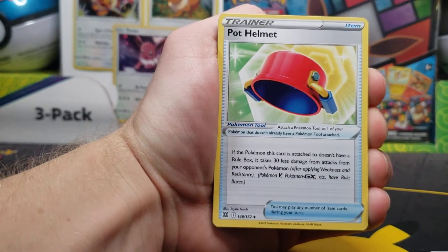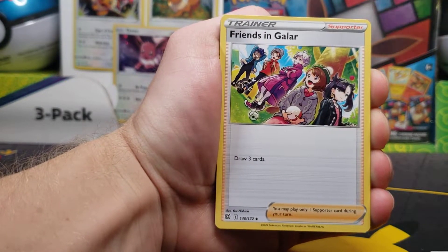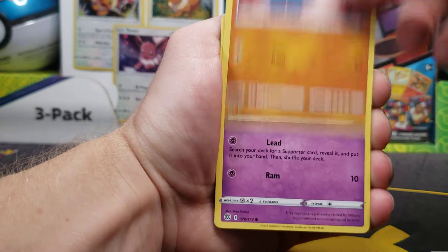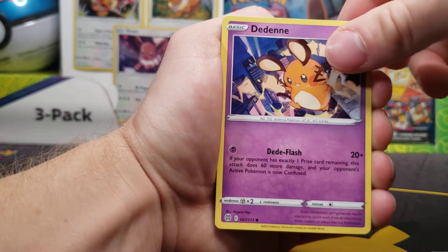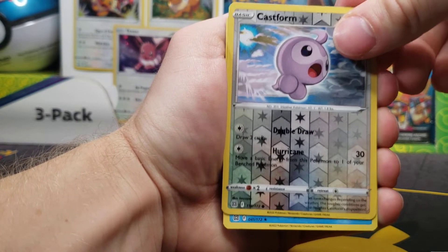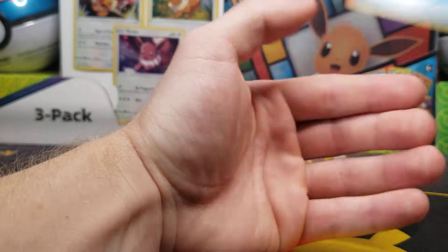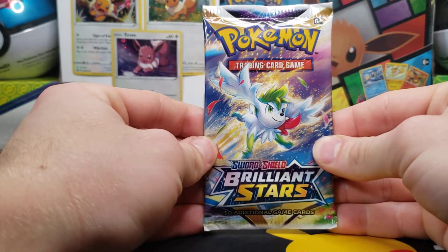Brilliant Stars pack starts with Psychic Energy and Pot Helmet, Exeggutor, Friends in Galar, Nosepass, Milcery, Cubchoo, Dedenne, Farfetch'd — Castform Reverse — and Manaphy for the non-hollow rare. Nothing special in that Brilliant Stars.